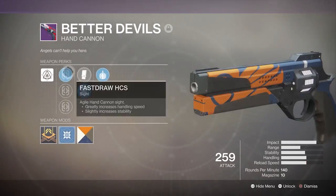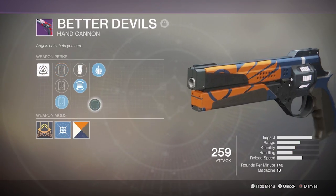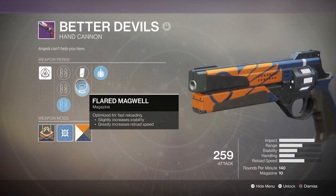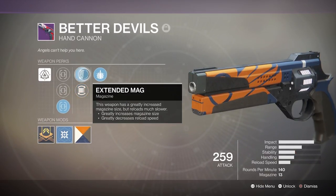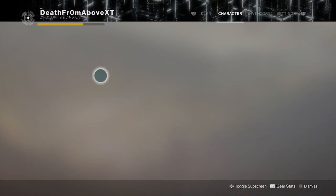It is a hand cannon, and it is really, really good. It has fast draw, steady hand, and sure shot — I'm going to go with sure shot, because that used to be good. It has extended mag, which is good, or flared magwell, which gives you much better stability and much better reload. I like flared magwell because it's got 10 in the mag already; extended mag takes it up to 13. And then it has explosive payload — basically explosive rounds. Projectiles create an area of effect detonation on impact.